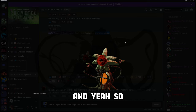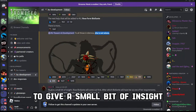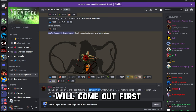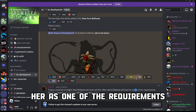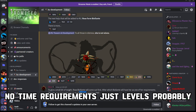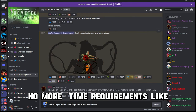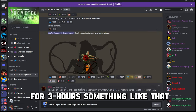So let's see what's more — to give a small bit of insight: Rose Violante will come out first, after which Violante will have her as one of the requirements. No time requirements, just levels probably or something else — no more requirements like "play this card for 3 hours" or something like that.